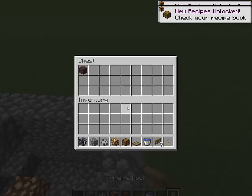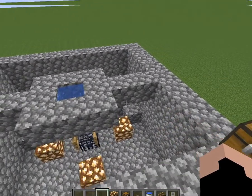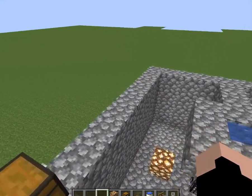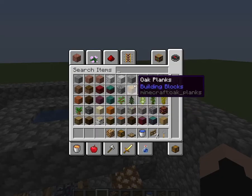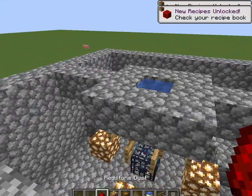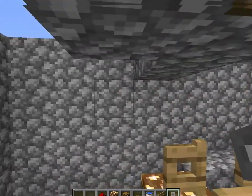You'll need trip wire hooks right here. The best way to do this is to have a skeleton spawner — if you don't have one it's not required, but skeletons give you the most loot and XP, especially helpful loot like arrows. You'll also need some redstone dust and trip wire.